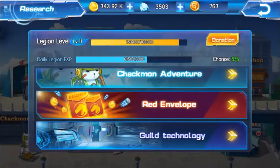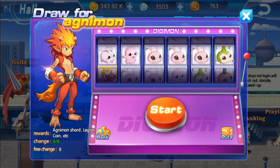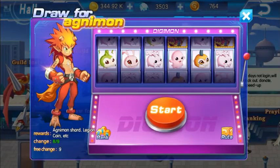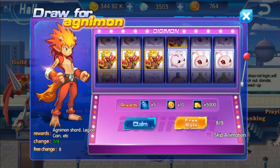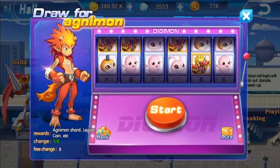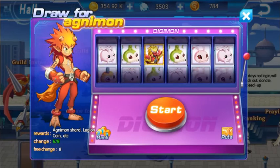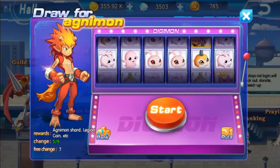Over in Draw Agnimon — if you get six Agnimon in a row you will get 150 guild points. Three Agnimon gets you 10 guild coins, five Agnimon is 60 guild coins. Let's try it now.